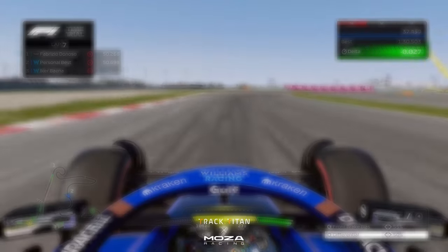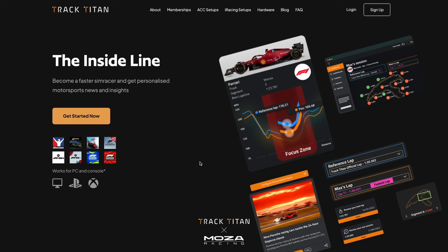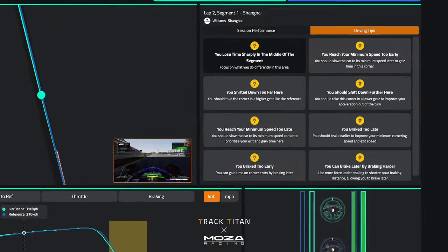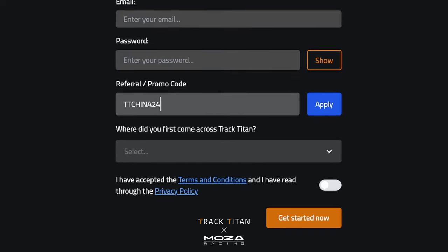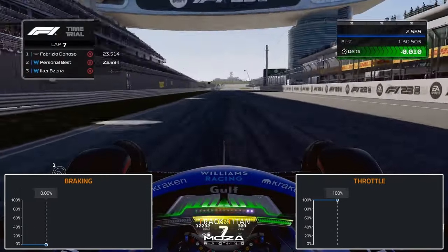The lap in question is a 1 minute 30.199. If you want to analyse your own data and see how you can get faster, Track Titan can show you how — from in-depth telemetry data all the way up to quick tips based on your individual driving. You can now get 30 days of unlimited telemetry insights for free when you sign up with the code TTChina24. So let's not wait any longer and dive right in.